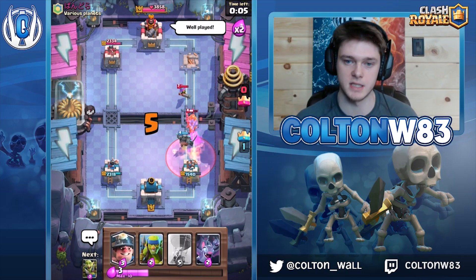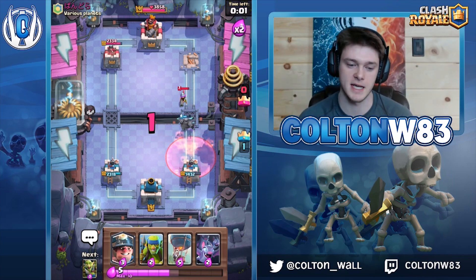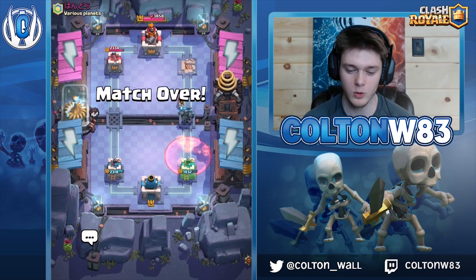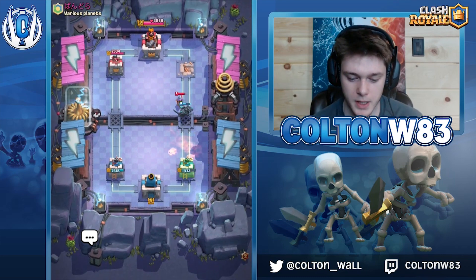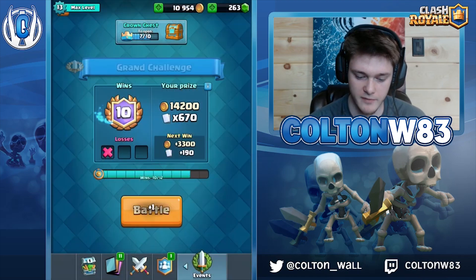Just be smart with your Pekka — don't waste it. You can't just play a Pekka because he plays dark prince at the back. That's how you get the whole switcheroo played on you. Just hold your Pekka, be smart with it. Don't give too much value to their poison in one location.